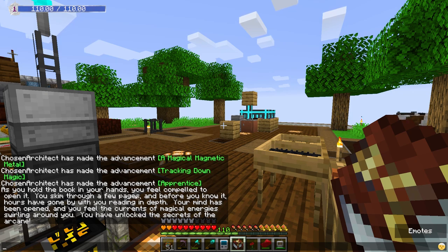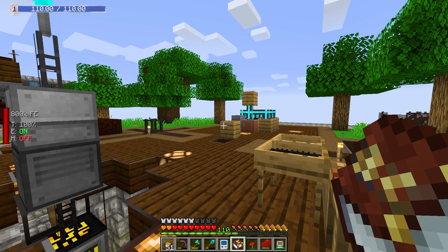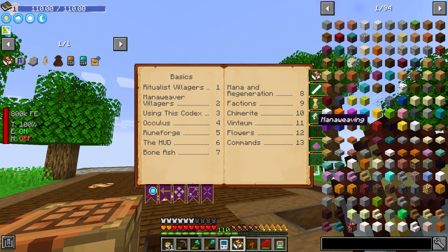It says, you skim through a few pages and before you know it, hours have gone by. I think if you read this, it would take you into the night — or maybe it takes night to day. It does one of those. It says, your mind has been opened and you feel the currents of magical energies swirling around you. You have unlocked the secrets of Arcane. Now that we open this up, we see there's a lot of information here — lots of pages, lots of stuff to look at.